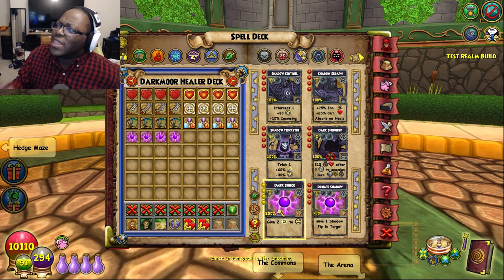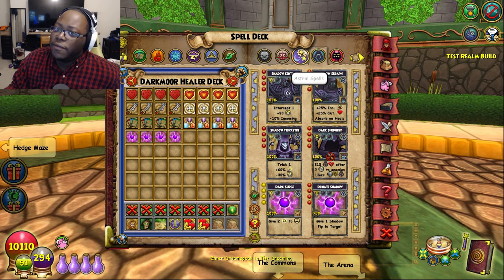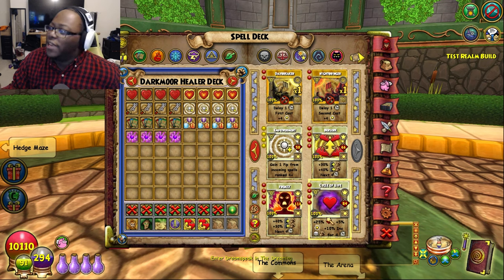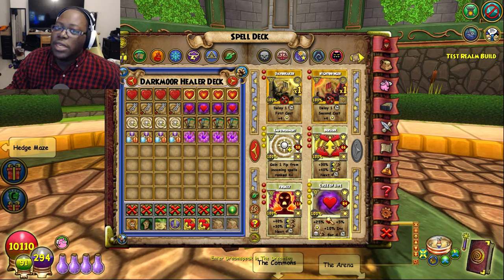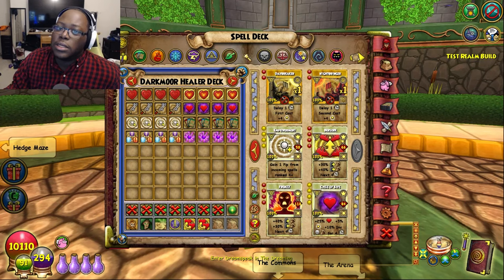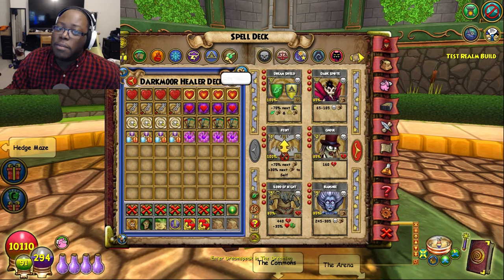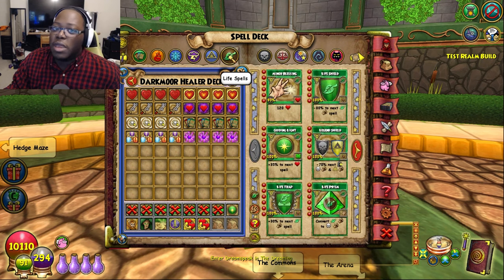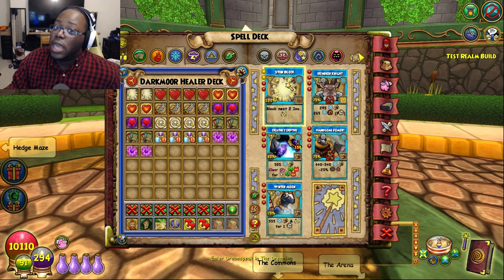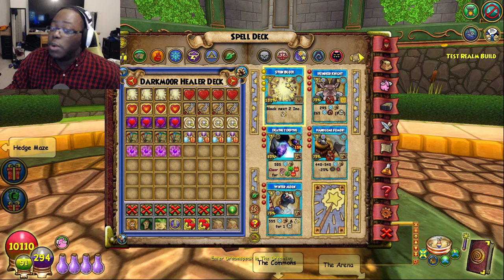I think we're done talking about all the non-heal stuff. You can put a Shadow Seraph in if you want; you won't really need that. You can also put Cycle of Life in if you wanted to increase your healing a little bit. Daybreaker and Nightbreaker, highly don't recommend those. For Ice, in case you're fighting a boss that stuns, highly recommend stun blocks just in case. Now let's go over the life spells.